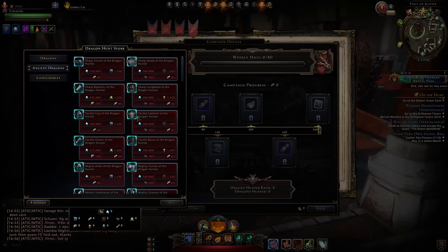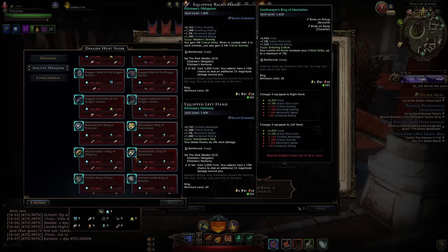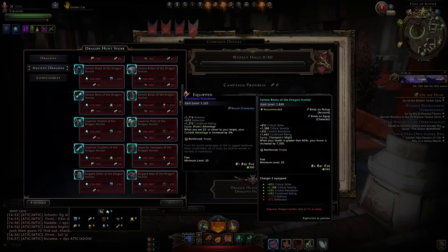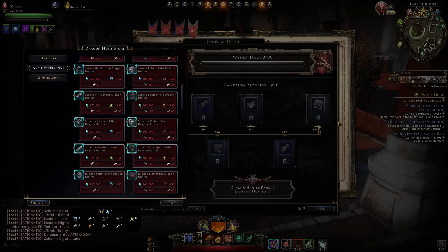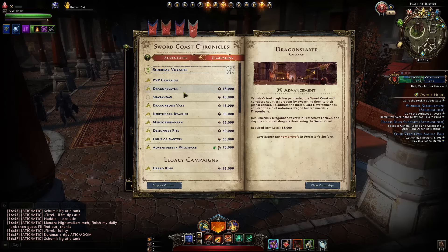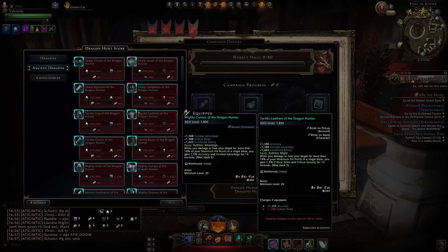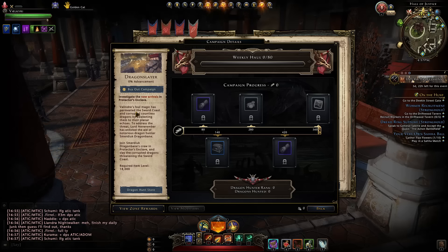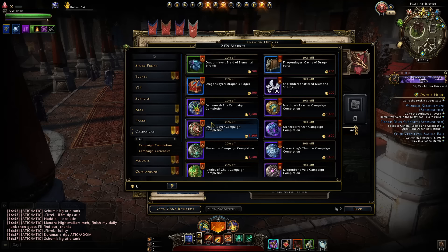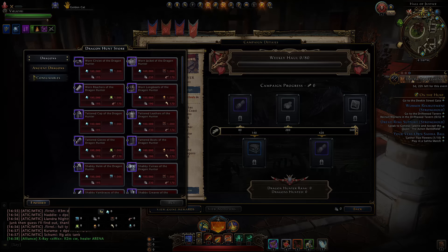The buyout covers armor pieces, head pieces, arm pieces, boots, rings, and more. I'll cover what you should actually be getting and what is still best in slot. You don't need to spend a single penny of zen — you can just play the game. But that buyout lets you skip a ton of grinding; purchasing armor pieces requires Dragon Hunter rank 100, which means killing 100 ancient dragons. The buyout instantly gets you to rank 100, allowing you to purchase all of this immediately.